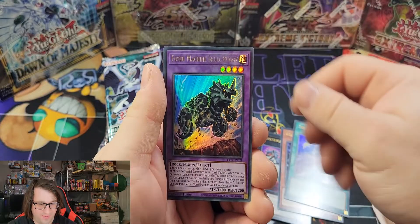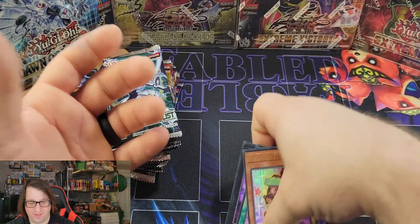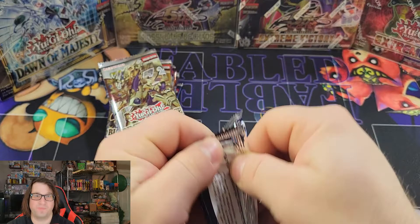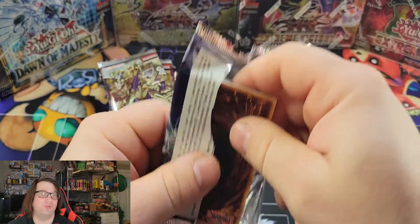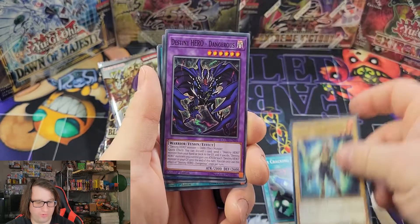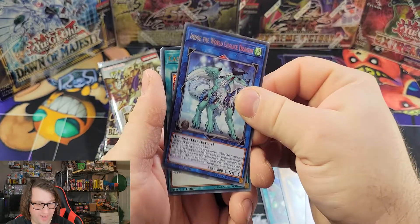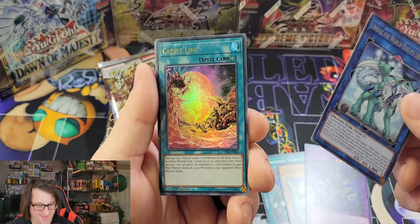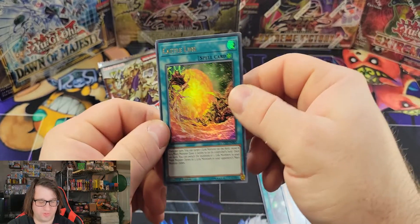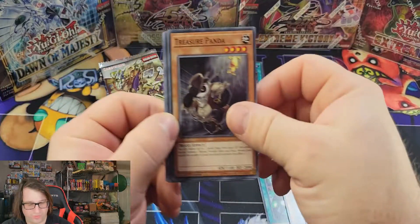From Ghost from the Past 2 we got Course in the Sky, Fossil Machine Skull Buggy, and Box of Friends — nothing too spectacular, and we've yet to pull an Aluver from that set. Opening Code of the Duelist now: we got Destiny Hero Dangerous, World Chalice Dragon, and an Ultra Rare Castle Link — very nice. This set still guaranteed Supers but not Ultra Rares, so that's a very nice way to start with one of the core sets.